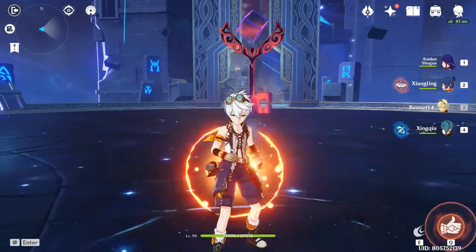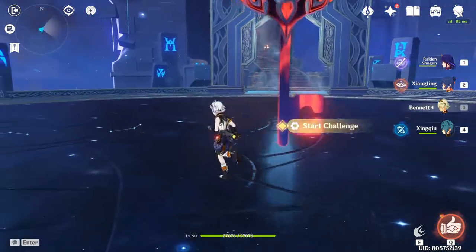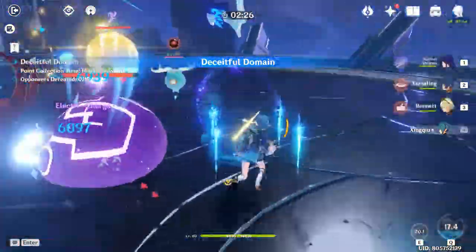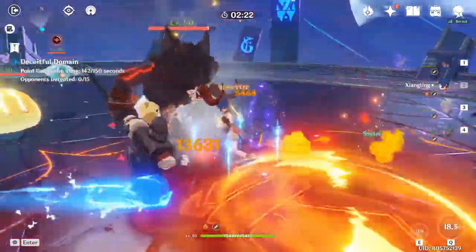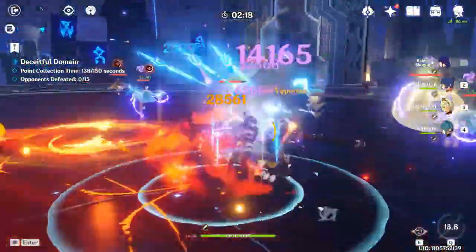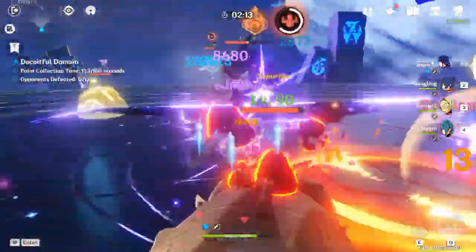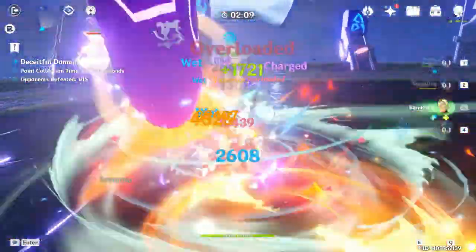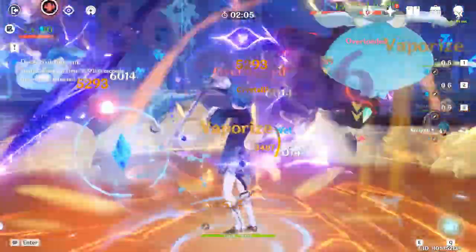For the last part of this video, just for the science, I experimented to see what the max score I could get with this team setup using Raiden National. I eventually got a total score of 7,375 with no food buffs involved. This goes to show how strong the team synergy in Raiden National and other national team variances is. You'll also notice I do not have the best artifacts for most of my characters.